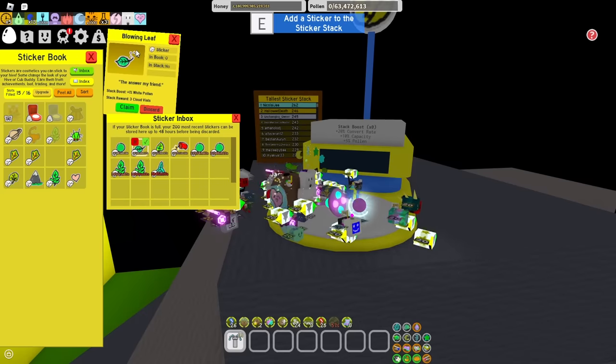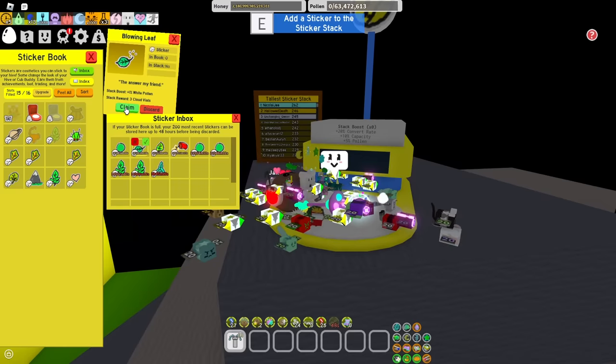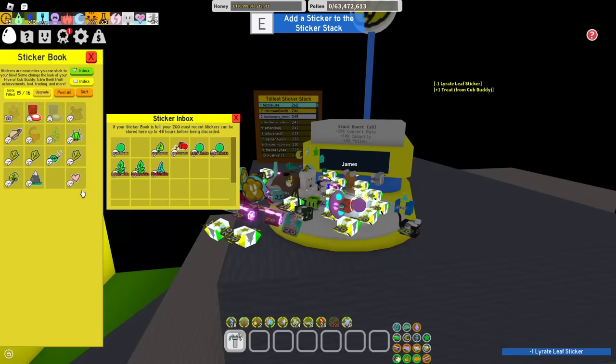Let's see what's in the inbox. We get a blowing leaf sticker — the answer, my friend. 1% white pollen, I'll take that. These lirate leaves don't sound so great and I seem to have a few of them.